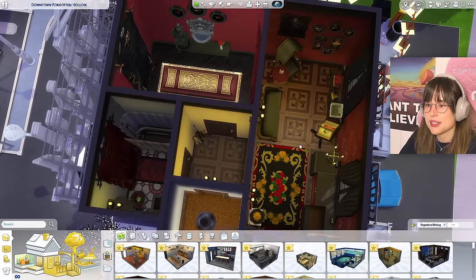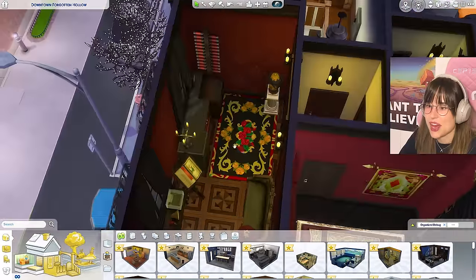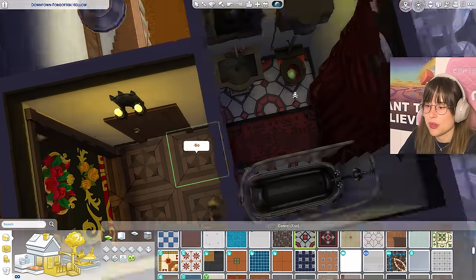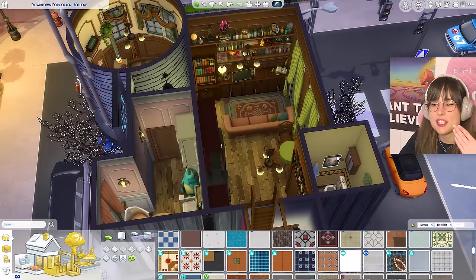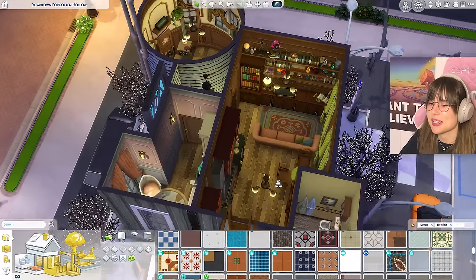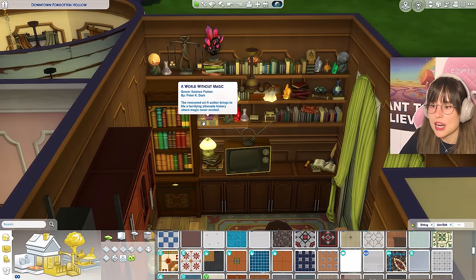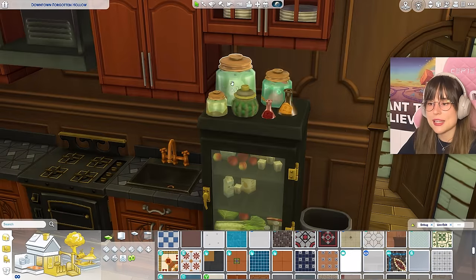The vampire apartment bathroom uses flooring I could never make work - well done. Another apartment with a toddler bedroom must be the spellcaster family. The living area is incredible with all the knick-knacks. The kitchen has amazing little details on the fridge - I'm going to steal that idea. The primary bedroom cleverly uses the round room with shelves.